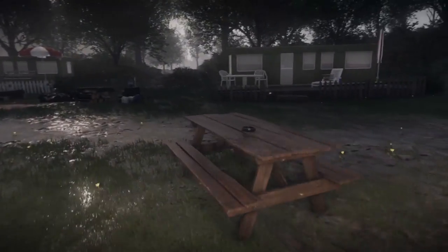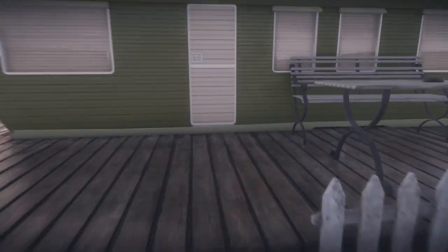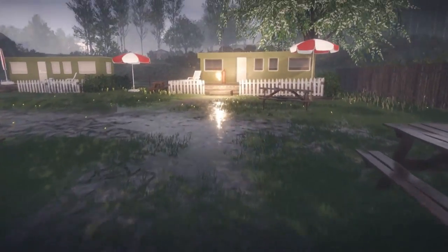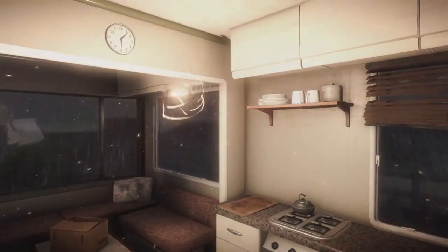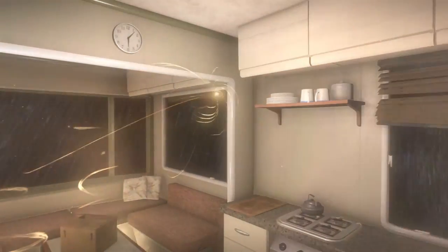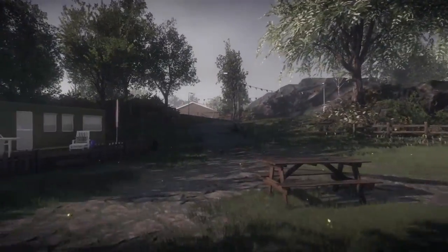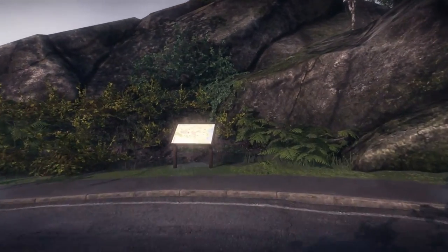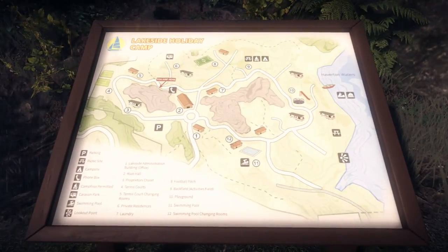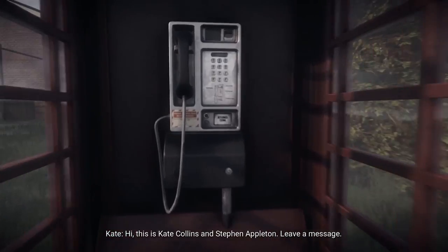There are 24 caravans in total. For some you need to move around to find the sweet spot, as pressing X might not trigger immediately. The last one here is open — you need to enter it partly for the break-in trophy and partly because there's a motion-controlled event inside. Once done, make your way back up to the road. Opposite will be another map — very clear to see.